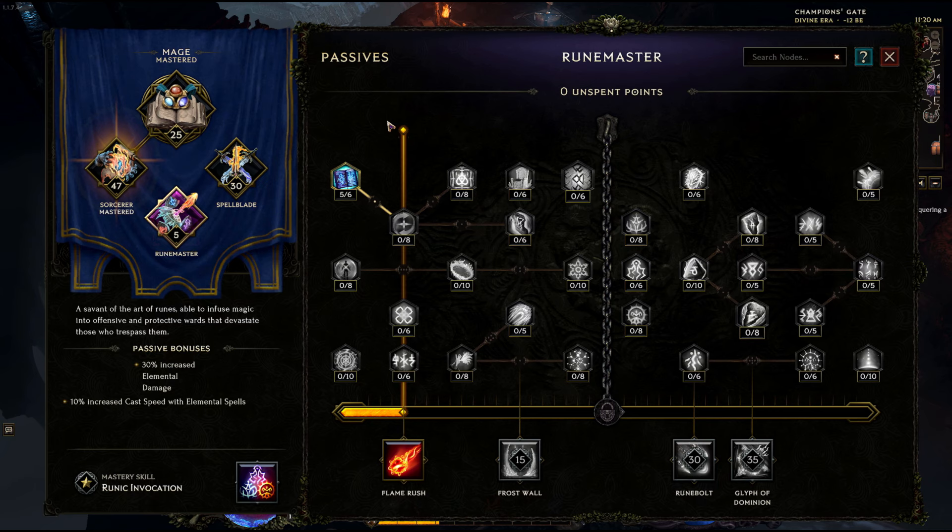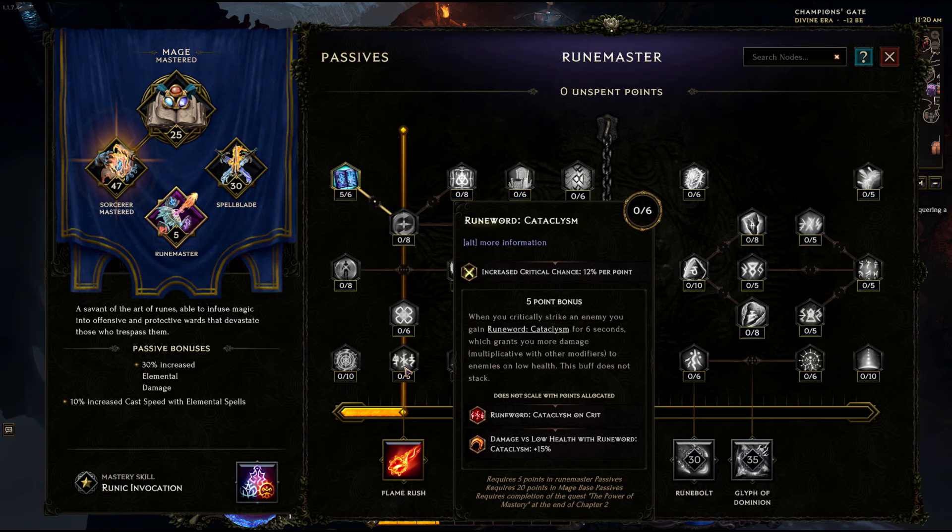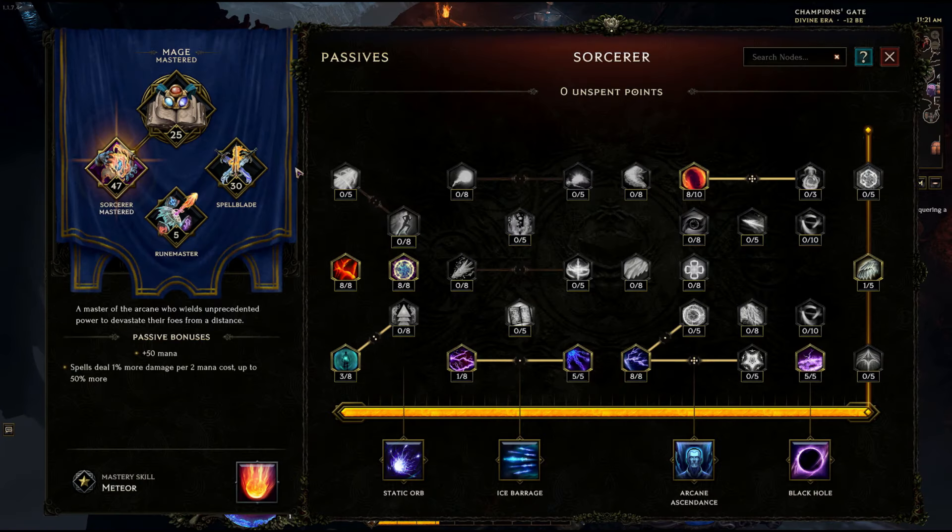In the runemaster tree, we're only going to be picking up Unsealed Mana for the five-point bonus. This is going to give us a mana and ward burst every three hits when we're attacking with mana strike. I used to pick up a five-point bonus here in Runeword Cataclysm for the extra 15% damage and critical strike chance, but this is only for low health enemies and I just didn't feel like it was worth it because I had so much damage I was killing everything quickly.